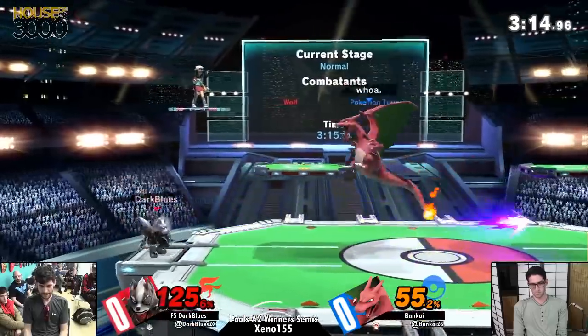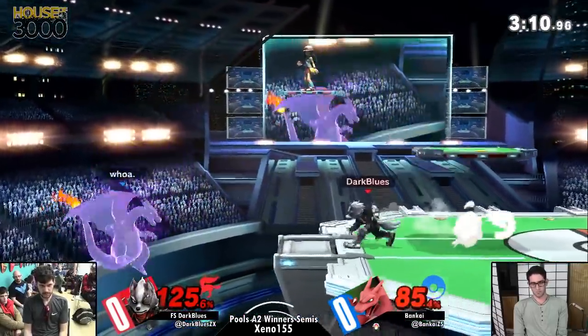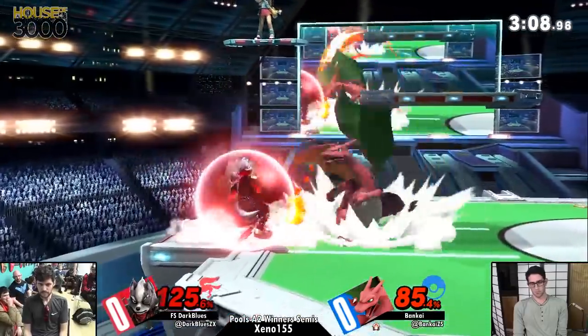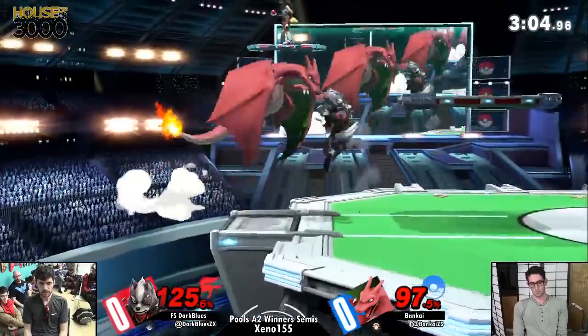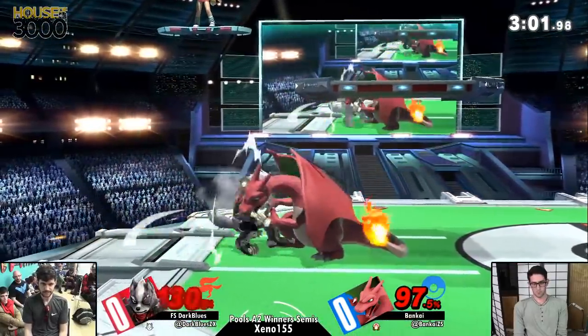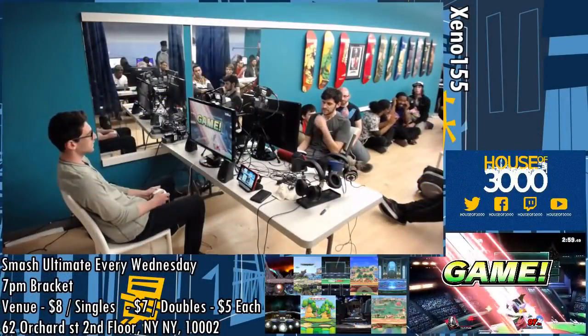Charizard comes out. Looking for upthrow is going to definitely be the case for Bankai - anticipating some short-hop tomahawks in on Wolf. That could have been spooky; if he timed that correctly, that was the game. Blues trying to stuff him out with a nair, and the platform - that's definitely going to do it.